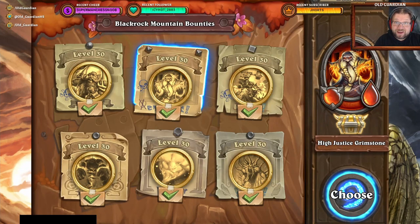Hello everyone, it's Old Guardian here. In this Hearthstone Mercenaries coin farming and bounty guide, I will take a look at Blackrock Mountain's normal High Justice Grimstone, which is the source of Cairn Bloodhoof and Sylvanas coins. I will showcase the optimal party comp to tackle this challenge, an alternative one, and a cheap budget comp that can also complete this bounty.